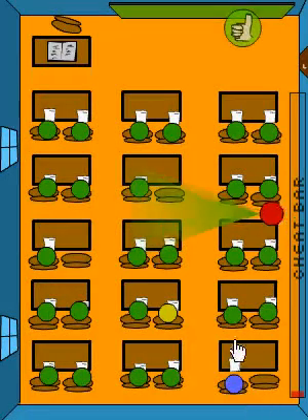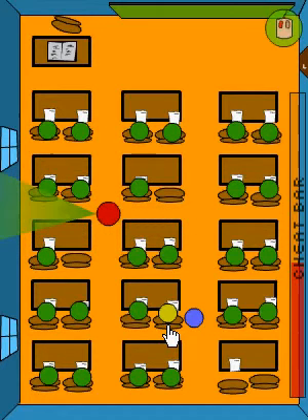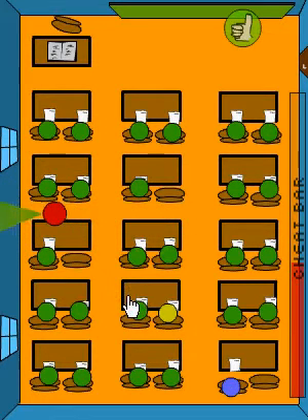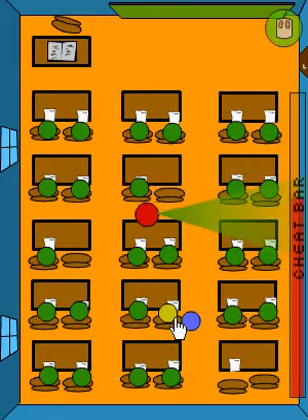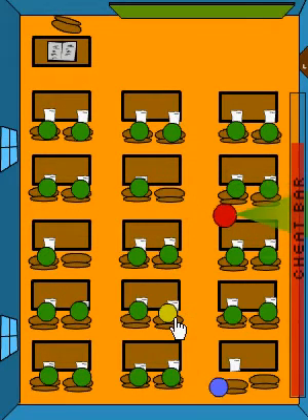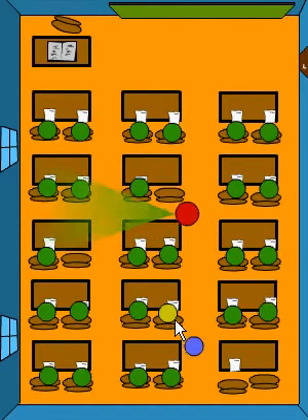Level three is easier than level two. All you have to do is from the beginning of the level, go to the Geek. Once the teacher is close to the wall, you go back to your seat. Same process — once the teacher gets close to that wall again, go back to your seat. Same process, and you're done.